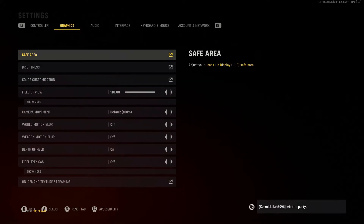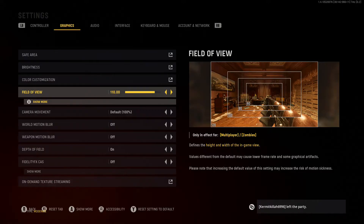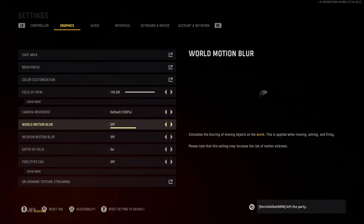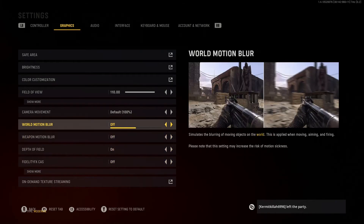In graphics, field of view is one I'd definitely recommend bumping up above 100 — between 100 and 120. I personally play at 110. Camera movement is default at 100. World motion blur, weapon motion blur, and depth of field — you want to turn motion blur off in general. That will make your life 10 times easier because you can see more clearly when turning around in the game.